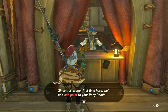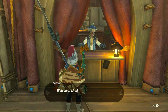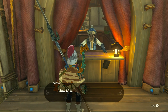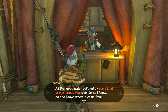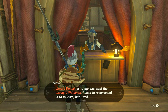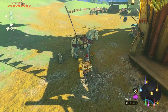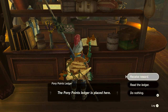Look who it is — it's our pen pal! Wetland Stable in Hyrule Field. 'Welcome, since this is your first time here we'll add one point to your Pony Points — welcome, Link.' We still have a reward available to check out soon. An NPC tells us: 'Have you heard about the trouble in Zora's Domain? All that good water polluted by some kind of mysterious muck — no one knows where it came from. Zora's Domain is to the east, past the Lanayru Wetlands.'